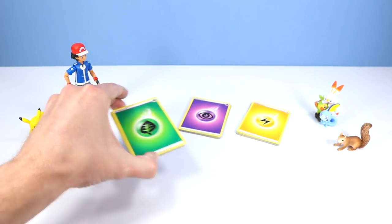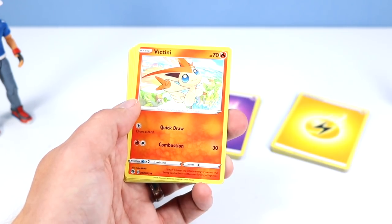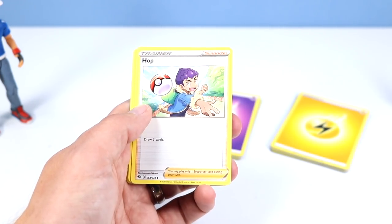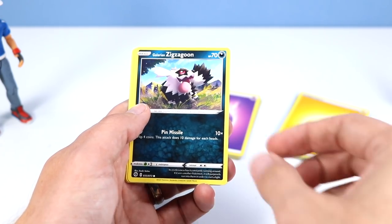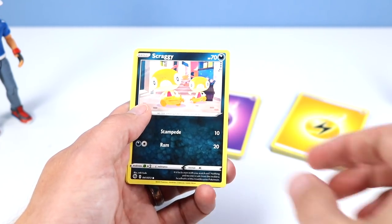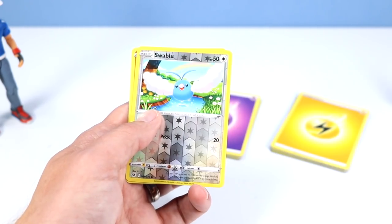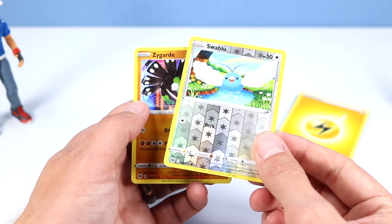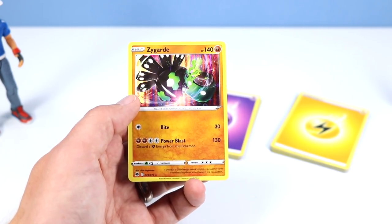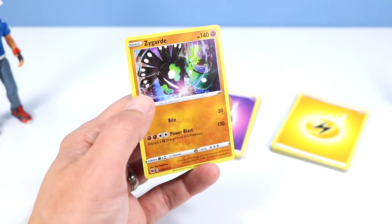Let's continue on with more plant energy cards. Machoke. Victini. Hop, just normalized. Zigzagoon. Carvanha. Scraggy. Swablu. Hatina. Swablu reverse - we've seen a lot of this guy today. And another Zygarde holo. Interesting. We found a few similar cards today. Seems like the cards at the factory didn't get shuffled.